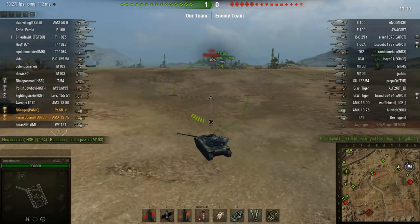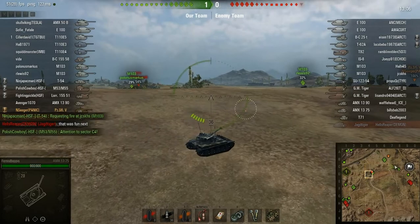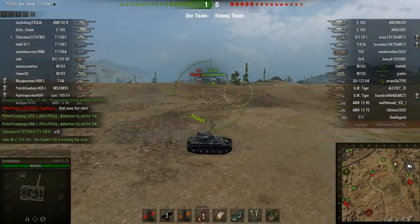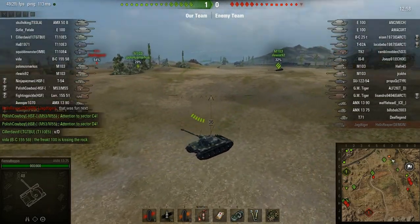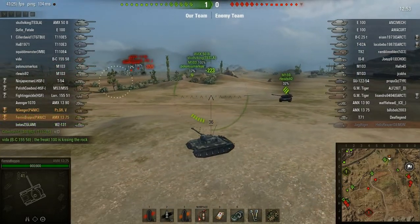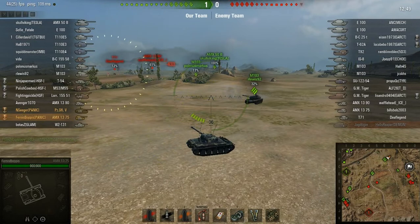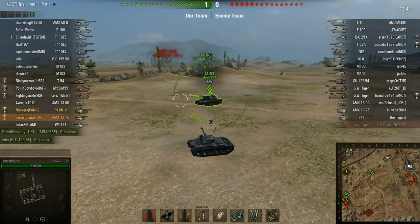Now the T-71 at this stage — I'm wondering if he's made a little bit of a mistake there, because there are terrain features that he can utilize to sneak past those M-103s without getting damaged. He chose not to do so, so he backed off. In the distance you can see an AMX 1390 is also joining the fight in an uncoordinated way. They did not act together, so that's good for us.